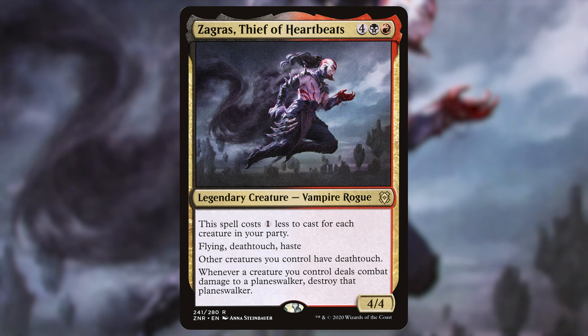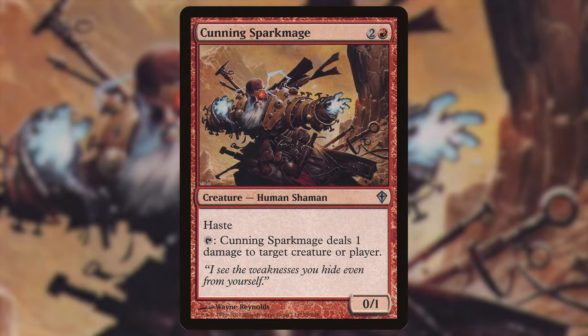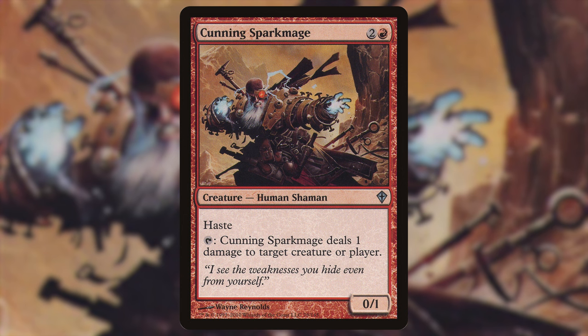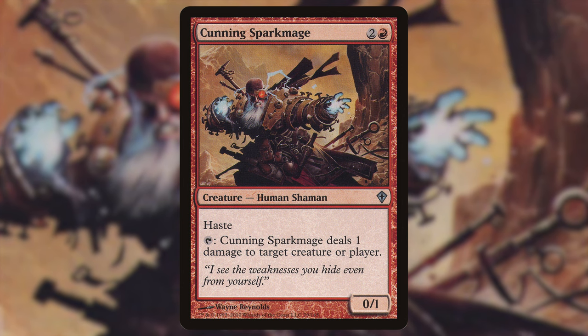If you deal one damage to any creature — even non-combat damage — and that creature has deathtouch, the creature you're shooting will die. I have several cards like Cunning Spark Mage, two and a red for a 0/1 Human Shaman with haste. Tap: Cunning Spark Mage deals one damage to target creature or player. With Zagris on the field, you get to kill any creature that doesn't have indestructible, because the deathtouch applies to that one damage. There are six, eight, maybe ten pingers in the deck like that.